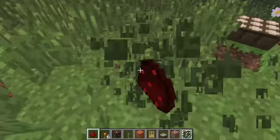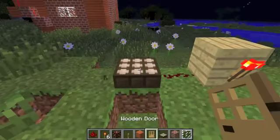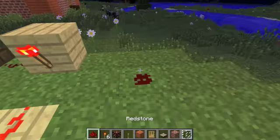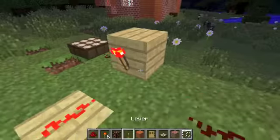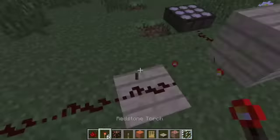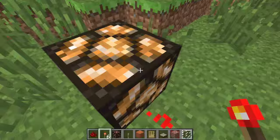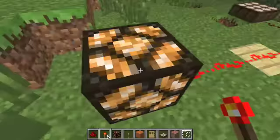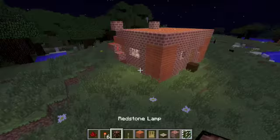So this is the automatic daytime light. What you need is a daylight sensor there, a piece of redstone there, and you can place it down that far. And this redstone torch here — called a NOT gate — that reverses the way it works, and then that powers into this redstone light.